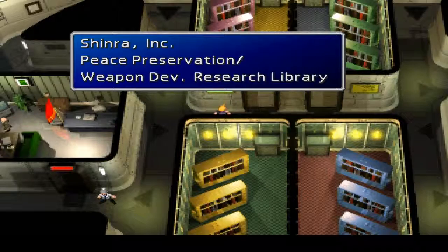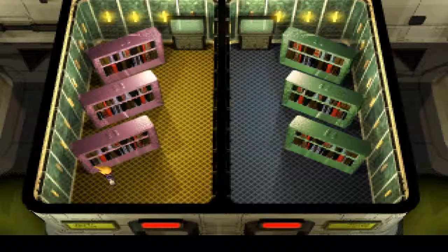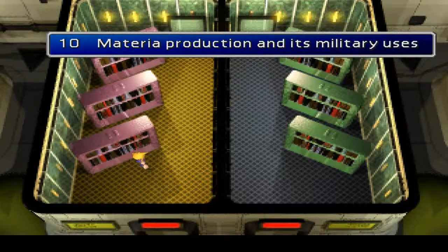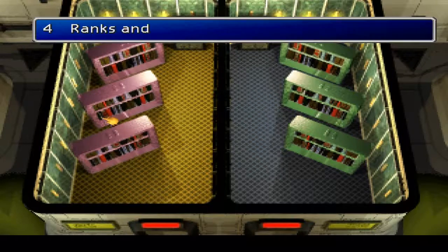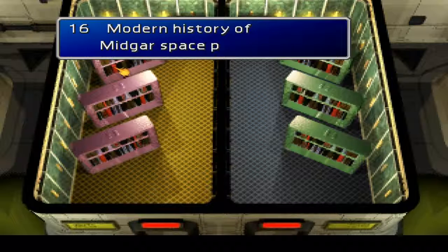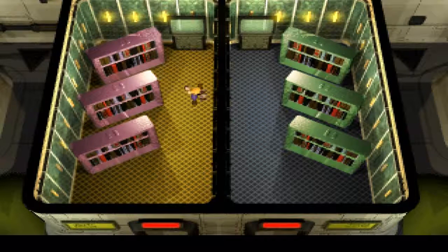Peace Preservation slash Weapons Development Research Library: Weapons, Military Use, Weaponry, Peacekeeping Law... okay, this one belongs in the Space Library. So now we've got 16 to count over: 1, 2, 3, 4, 5, 6, 7, 8, 9, 10, 11, 12, 13, 14, 15, 16. So it's an M because you want to count the letters over — 16 letters over is the M in 'Midgar'. You don't want to count the spaces.